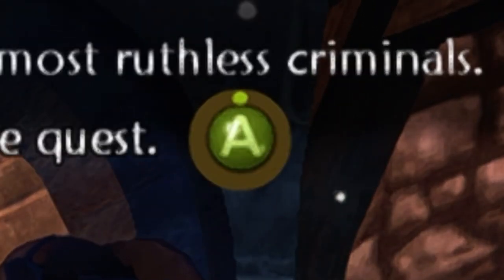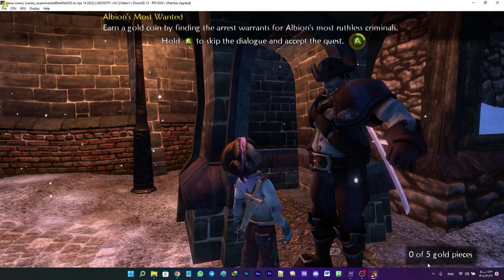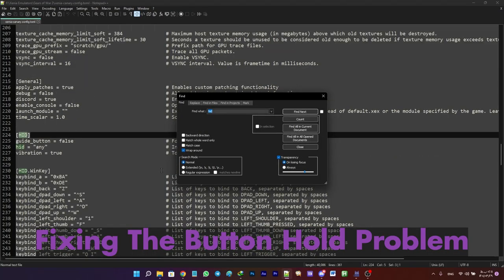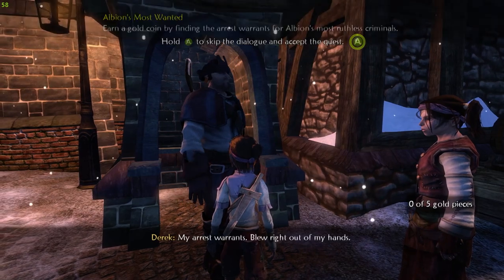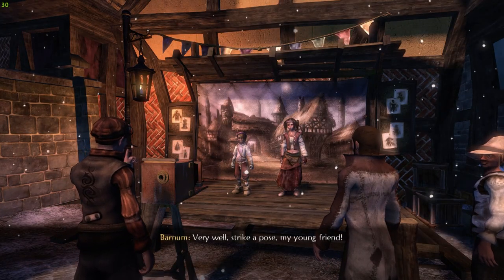After fixing the blue bar, there was another problem — it looked like there was a cooldown on my buttons. I couldn't hold the skip dialogue button after a certain amount of time. So I turned back to the Xenia config and edited the HID to Xinput, then restarted the game. Finally, after many attempts, it looked like I could play the game without issues.